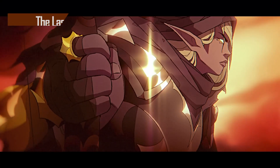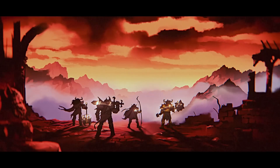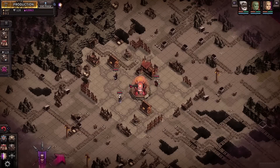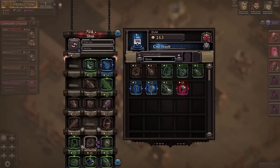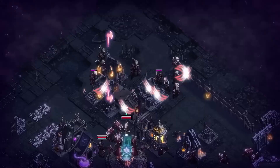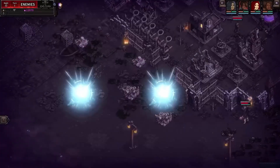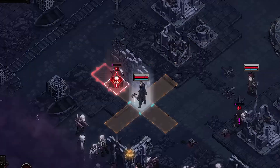Next, we had the 1.0 release of The Last Spell on March 9th, a tactical RPG and roguelike set in a post-apocalyptic world. A devastating magic spell has been cast by a deranged mage, destroying cities and raising the undead. As the commander, players lead a group of survivors and mages on a quest to cast a spell that will banish all magic from the world in an attempt to defeat the undead.